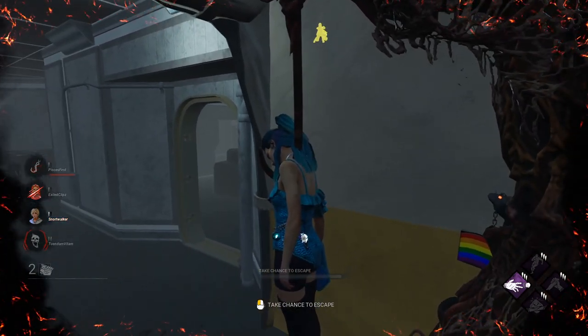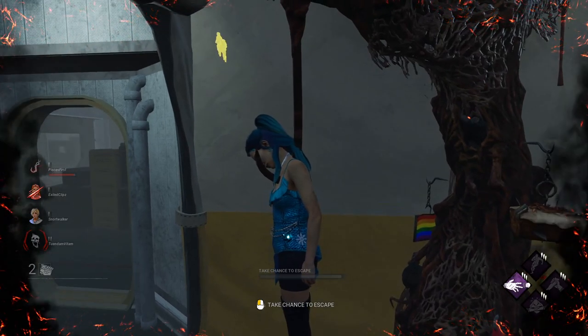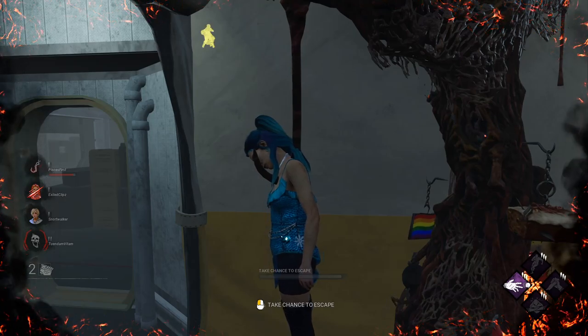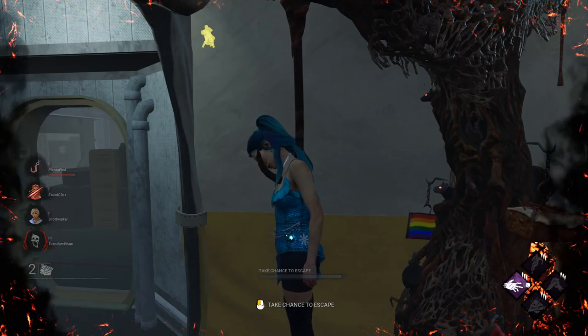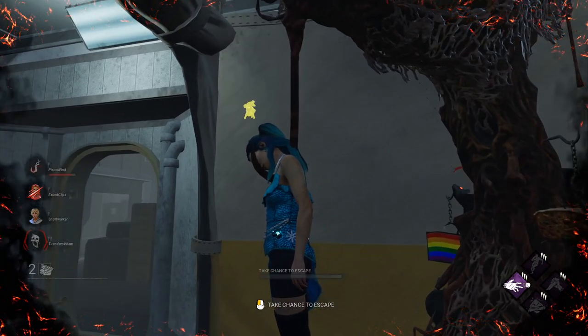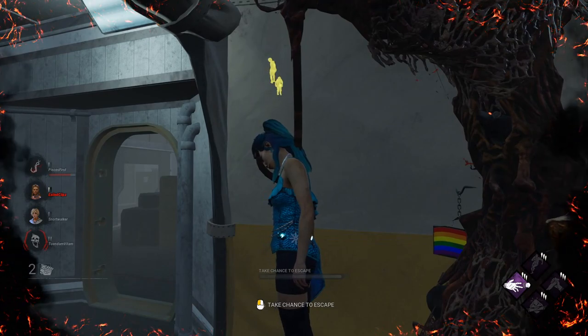I didn't use any pallets, mainly because it's Huntress. Fortunately, if I'm right about her having Nurse's Calling, even if she sees my teammates, she definitely will if she has it — she cannot get to them in time. But once they stop, she'll definitely get there in time and that can be a problem. If they get found before that heal, we're in big trouble.